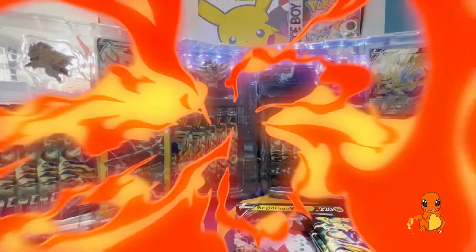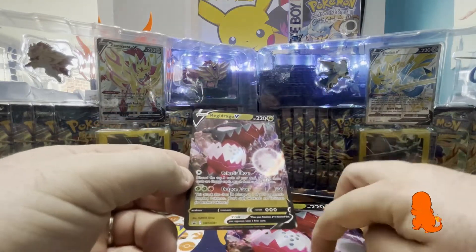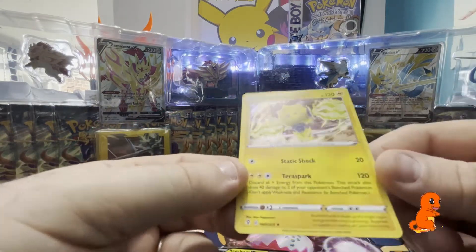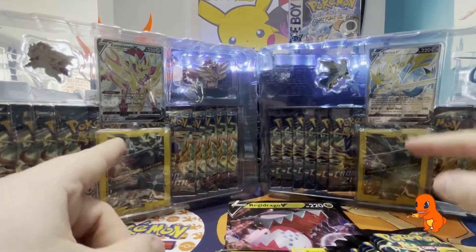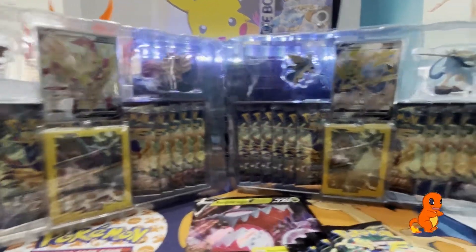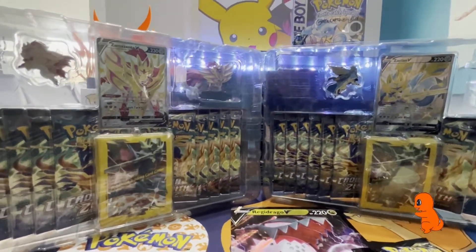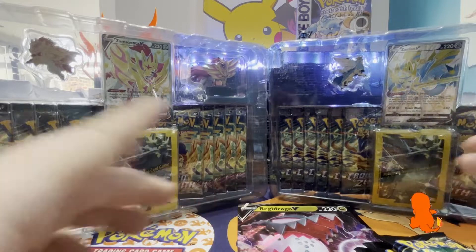And then last but not least, we can't do Zacian without the Shiny Zamazenta box as well - same thing, 11 packs. Overall guys, today we've got 26 packs and we're going in hard. So let's crack these boxes and show what's inside. So first and foremost, you've got this beautiful Regidrago Blackstar promo and the oversized version as well, and also this Evolving Skies Regileki which has a slightly different holo pattern - a nice add to the binder for anyone collecting that.